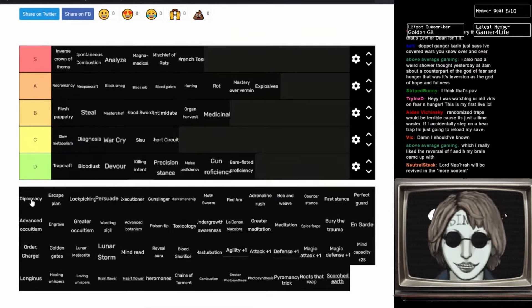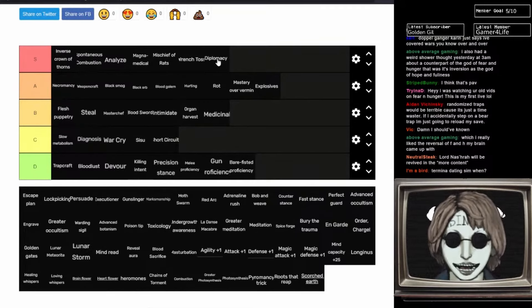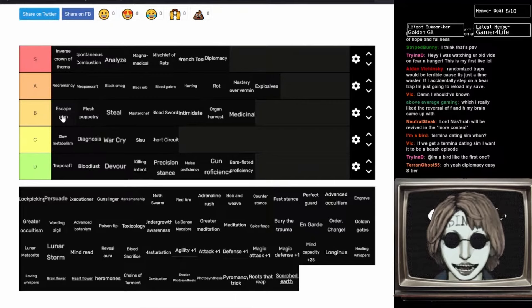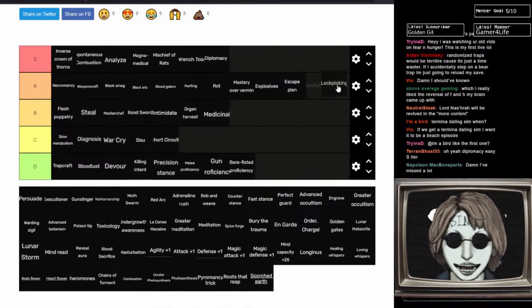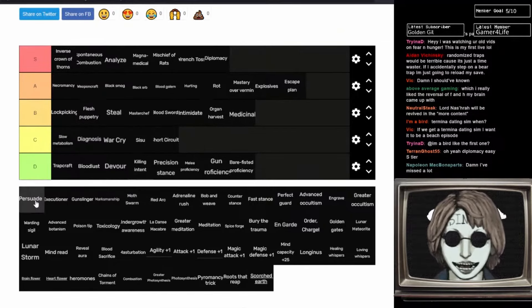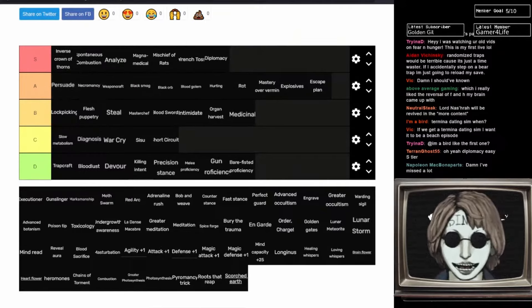Diplomacy is S tier. What it does is when battle starts, you instantly talk to the enemy for free, and when you combo that with Persuade or Intimidation it's amazing — some enemies you can stop from attacking you instantly. You can kill Bobbies on turn one when you do this. Escape Plan still has a noticeable fail rate, as I found out during my Maso mode runs, but it does help — I'll put it in B tier. Lockpicking is very good early game, but it sort of falls off once you reach the city because there aren't many locked doors there, and it tapers off hard mid game. High B tier. Persuade — excellent, fantastic ability. There are a lot of enemies Persuade is really good on. Combo it with Diplomacy and you can kill Bobbies first turn without taking any damage. High A tier.